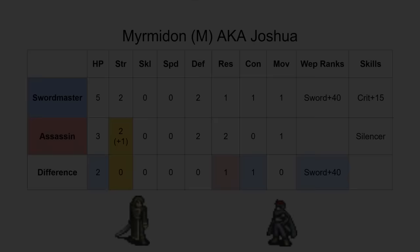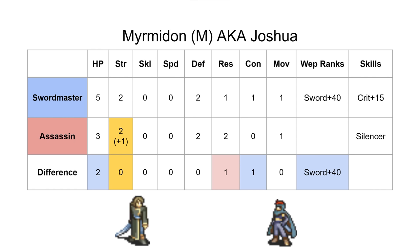It's okay that Assassin is worse than Swordmaster because it's just the class you pick if you want to do Silencer gambling. It was the same reasoning behind leaving the Thief promotion the same — Swordmaster and Assassin already fundamentally appeal to two different styles of play. We just wanted to make Assassin actually potentially do something if they don't proc Silencer. All we really did here was add a point of strength for the reasons we already discussed.